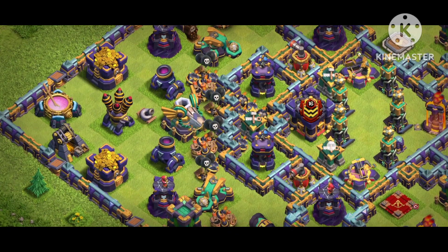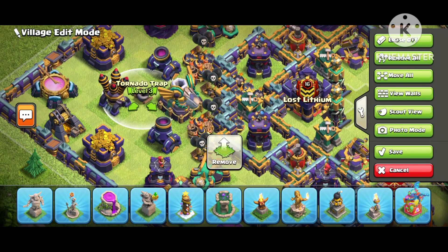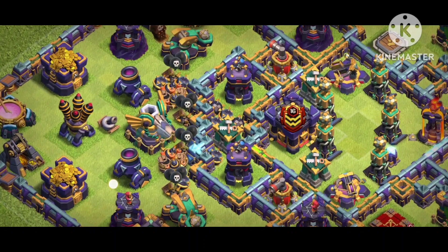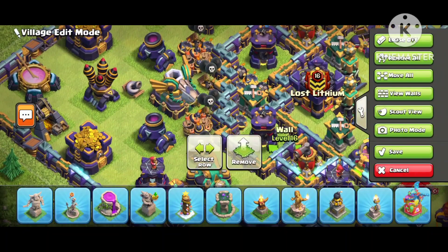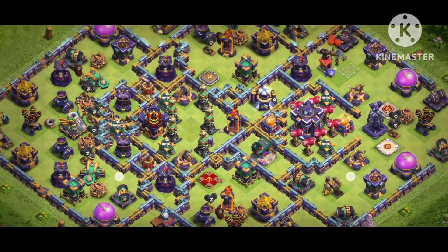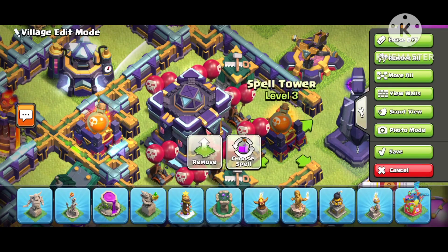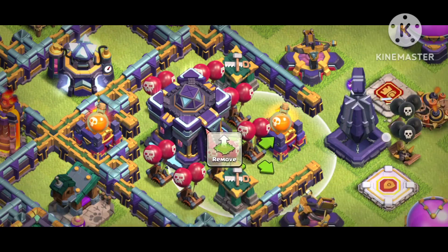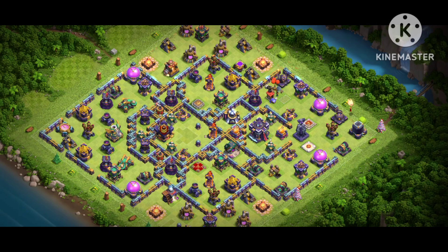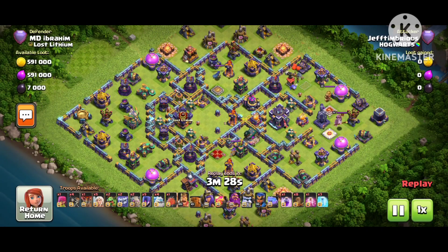I'm going to share the best replay — a strong attacker failed on this base. This video is about 10 minutes. Look at the design: the big side is trying to trap behind the air defense. There are two mortars left and right of the eagle, and scattershots give damage outside the wall. There's a hole, so put something for the builder there, next to the Giga Tesla. In the middle there are four Teslas. On the front side, there are lots of red mines around the Town Hall — that's what makes this base really dangerous, as you'll see in the replays.